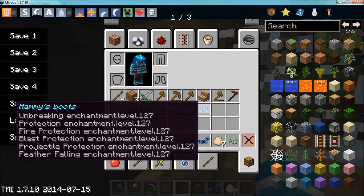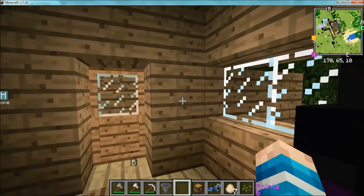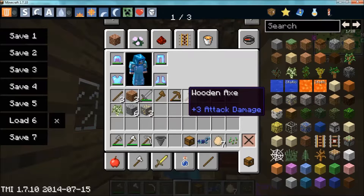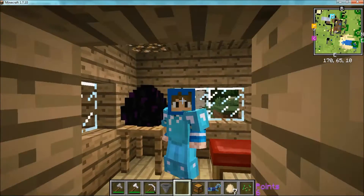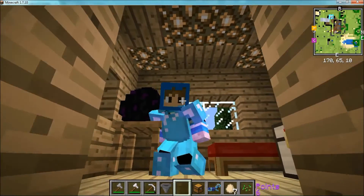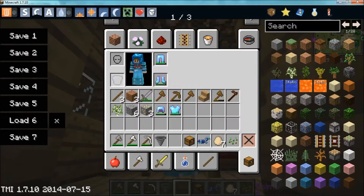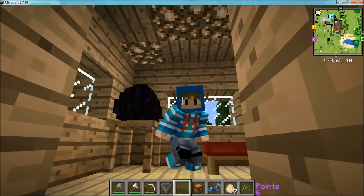I'm just going to put on my super different armor. Do I have it? Let's find out. Yes, I have it. So I'm just going to put it on. And if you've noticed, I do have the player animator mod animation. I play an animator mod, and yeah. It doesn't look as good wearing armor, but as you can tell, I look cool and epic.